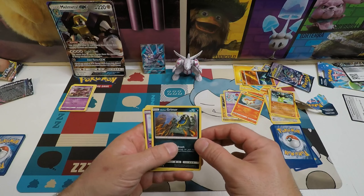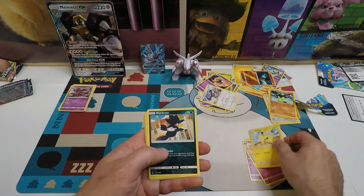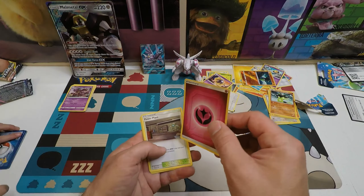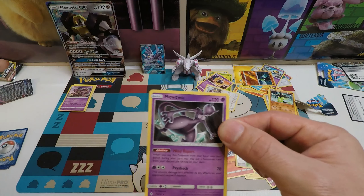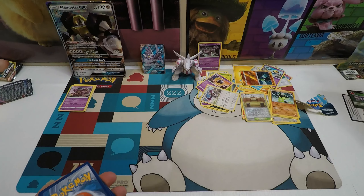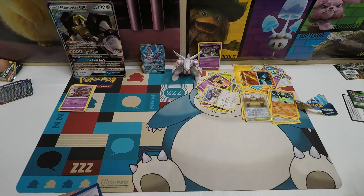All right, now let's get into some Unbroken Bonds booster packs! We'll do Alex's first. Hopefully we got some cool cards. We got Growlithe, Gastly, Togepi, Pikachu, Murkrow, Energy, Power Plant, Charjabug, Torracat, Martial Arts Dojo, and Mewtwo! We'll put him up there anyway. Four behind two — that's what I do.